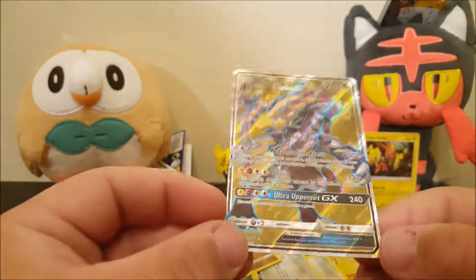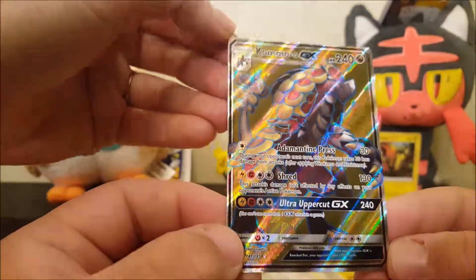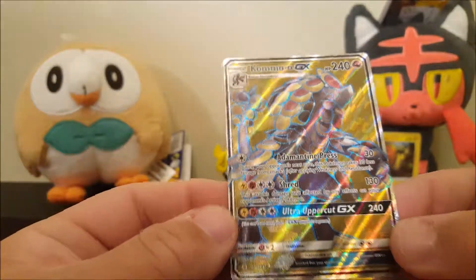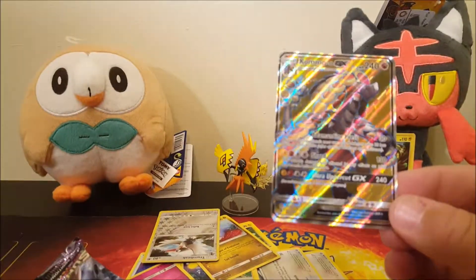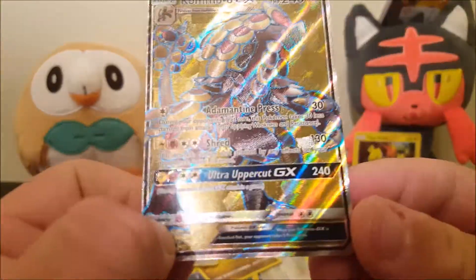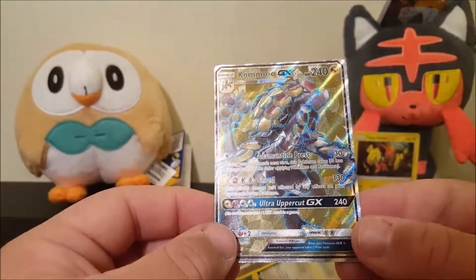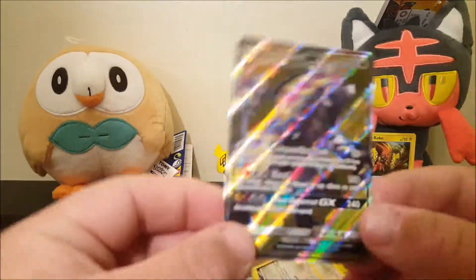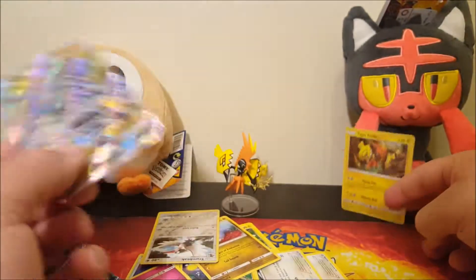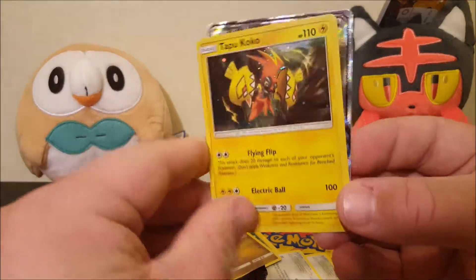Oh finally some luck! It's a full art! We got a full art Kommo-o GX! Ultra Uppercut GX does 240 damage. Man that is so bright, you're gonna need sunglasses. Finally got something good! Good thing we ended on that — that was the last card.